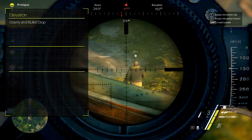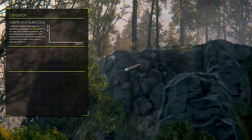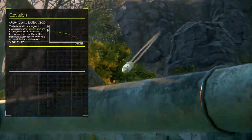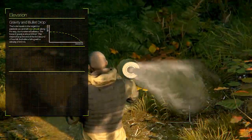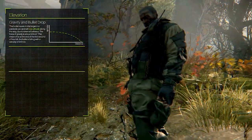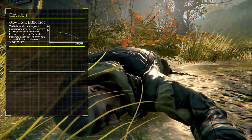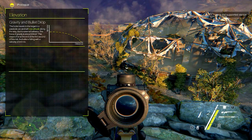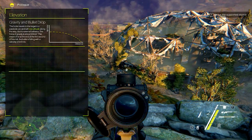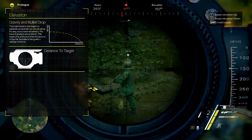Moving on to elevation and bullet drop. The thing you probably all know is that bullets don't travel in a straight line — they drop over distance because of gravity. They follow a parabolic arc, which means that they exponentially lose elevation until they hit the target, dropping at a rate of 9.8 meters per second squared. Of course this doesn't make sniping any easier, but you can counter this bullet drop in two ways.